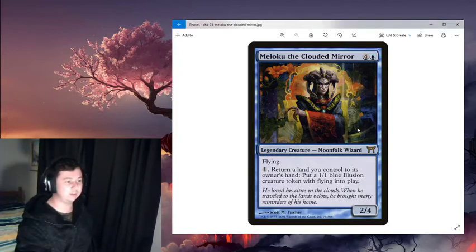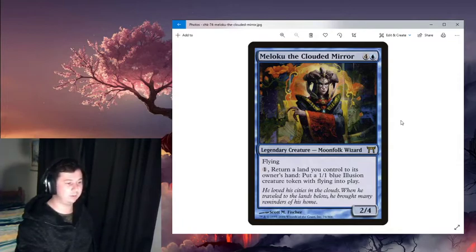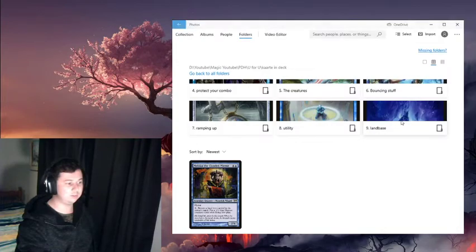Meloku is a five-drop for four generic and one blue. She has flying and says: for one mana, return a land you control to its owner's hand and create a 1/1 blue illusion creature with flying. By itself she can generate tokens by bouncing a land — you tap a land for one mana then bounce it back to your hand to generate blue illusion tokens with flying. She herself has flying and is a 2/4 body.